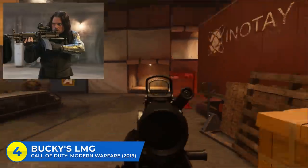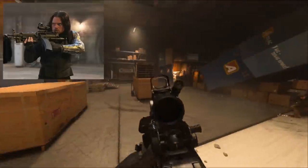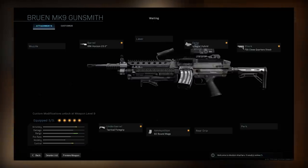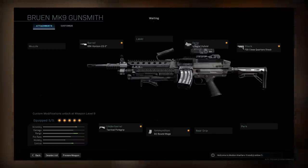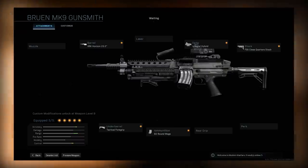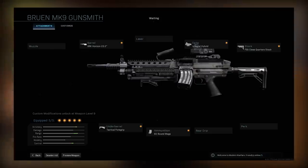At number four, Bucky's LMG from Infinity War. Bucky uses a few different guns throughout the MCU, but I was able to come up with a pretty close recreation of the one he uses in the Battle of Wakanda. You start with the Bruen MK9 light machine gun, throw on the XRK Horizon 23-inch barrel, the Tactical Foregrip, the 60-round mag, the Integral Hybrid, and the FSS Close-Quarter Stock. The Bruen LMG is extremely versatile — recoil is super low and it's way more mobile than most LMGs in the game. Plus you get to feel like the Winter Soldier for just a little bit.